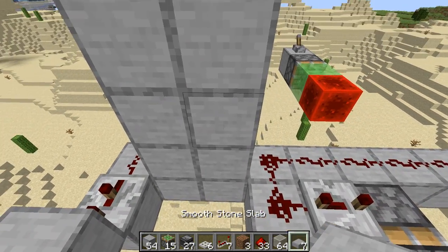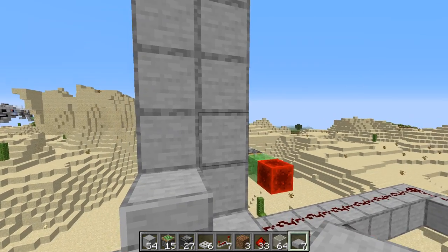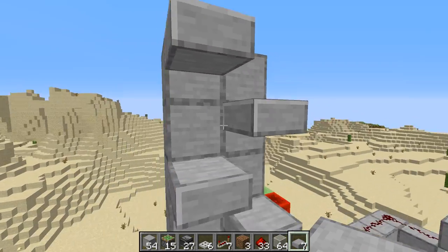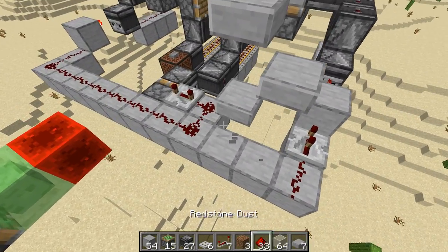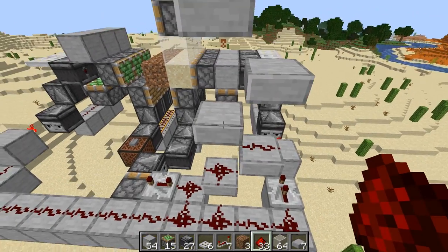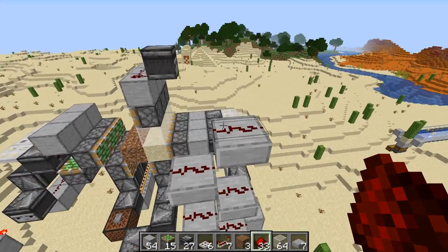These are top half slabs: one, two, three, four, five, and six — all top half slabs. And we can remove the temporary block. Make sure you add that redstone back, and then we can make this ladder going up to get ready for our harvesting system.